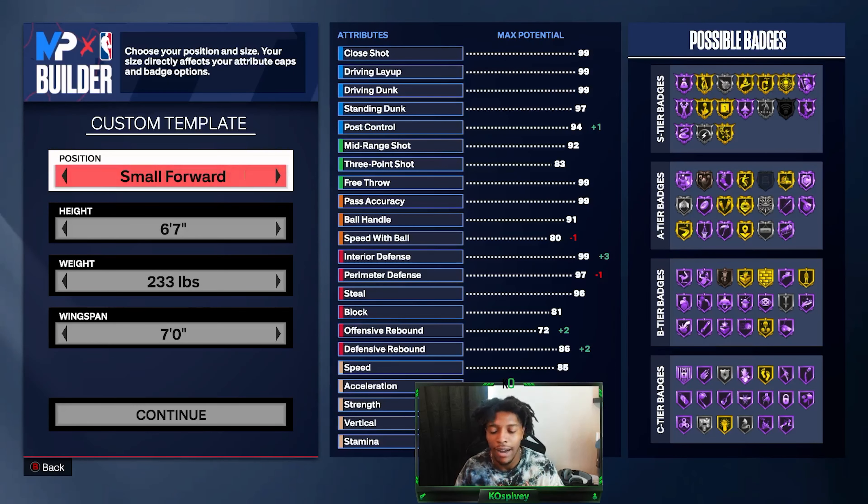We're at 1,230 subs — the support's been crazy. I had a comment to slow down, so I'm going to try to pace myself and get my words out so y'all can understand. Let's get into the actual physicals: small forward, height 6'7", weight 233, and wingspan 7'4". If y'all want any unique or replica builds, comment names below. There are two more videos coming with this one — BPG, Jimmy Butler, and Penny Hardaway. Let's get into the stats.